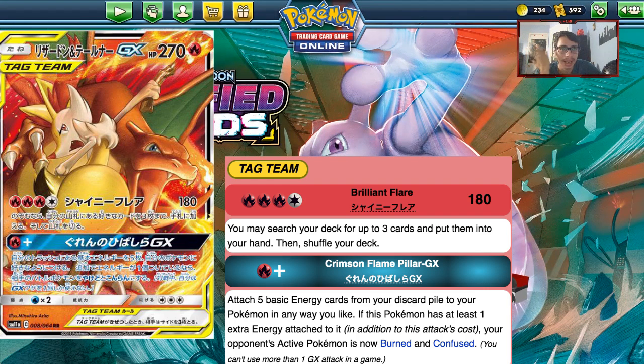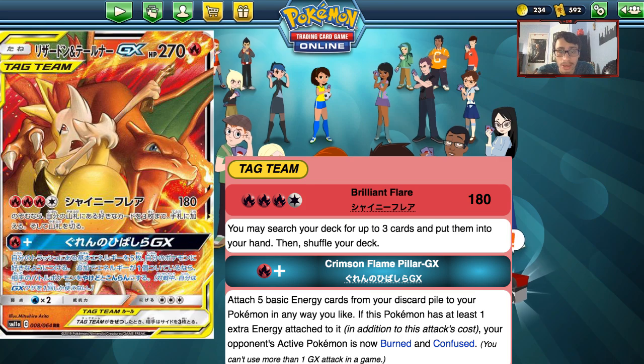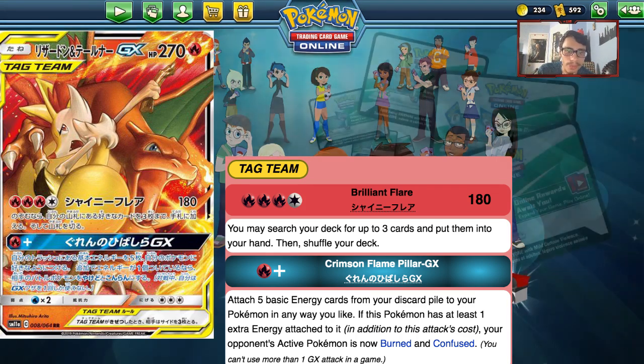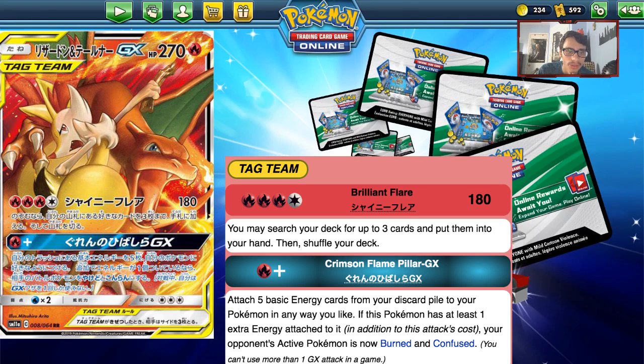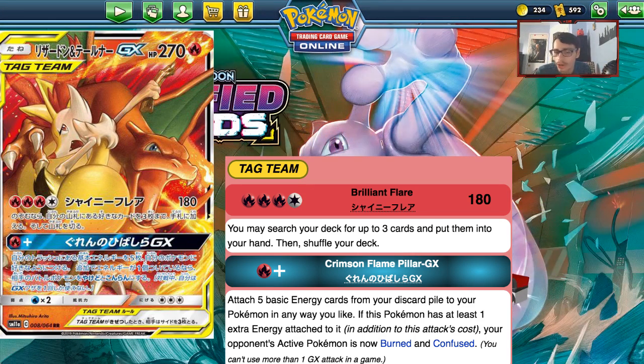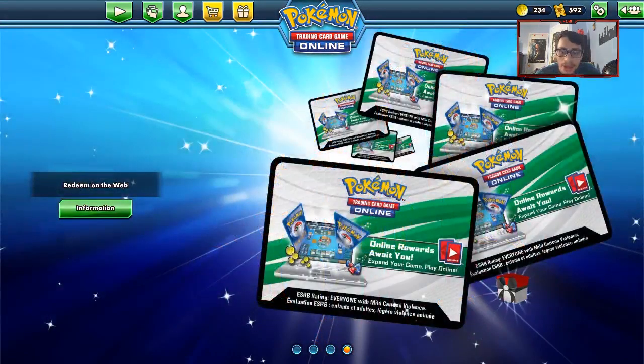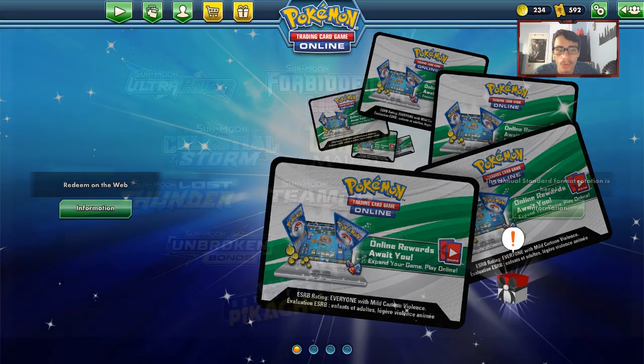Putting thought into how this card will see play made me realize it's actually good and will probably see play as its own archetype, and definitely as a one-of in Reshizard decks — whether Ability Zard or Green's Reshizard. The GX attack Crimson Flame Pillar lets you attach five basic Fire energies from your discard pile to your Pokemon; with at least one extra energy, your opponent is now burned and confused. Getting energy back into play is really powerful. Charizard and Braixen is a bit outclassed by Reshizard overall but still deserves the number five spot.